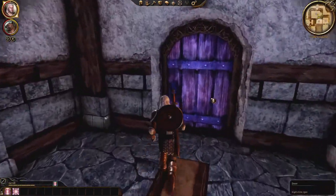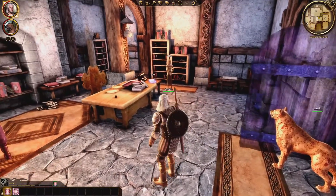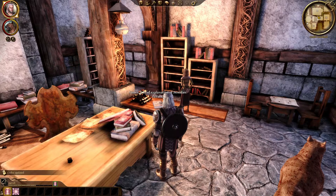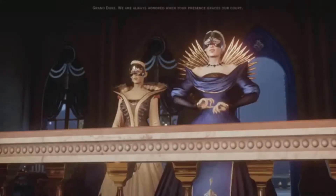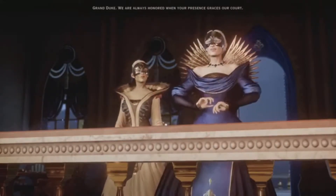South of the library is the study area. Upon entering, a table on your right has a book that can be interacted with to acquire the Codex entry, Culture of Ferelden, with 50 experience points. This is a letter of Empress Celene I of Orlais, casually detailing her opinion of the Ferelden people. You might want to remember her as she has a notable participation in Dragon Age Inquisition.